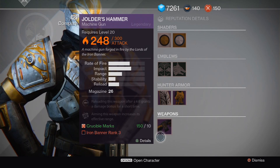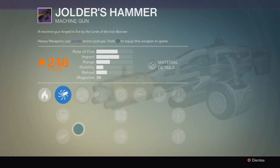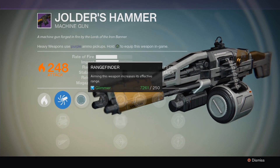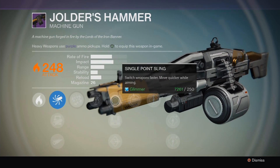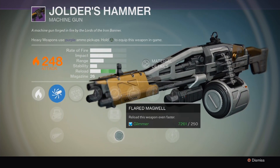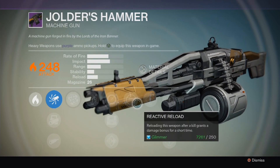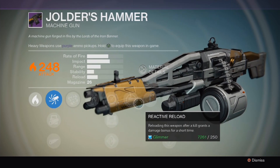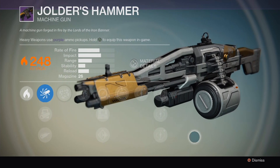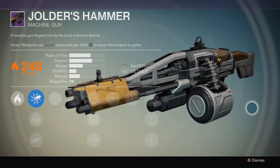Here's a machine gun, and this one actually encourages you to reload more often. If you've ever used one of these before, it takes forever to reload, so I thought that was kind of a useless stat — until I noticed it increases the reload speed drastically. So it might be worth testing out, but you just have to get rank three first.